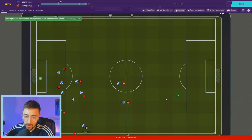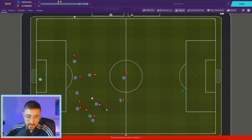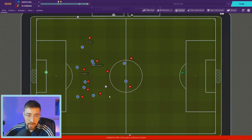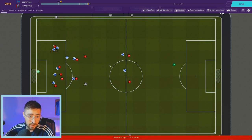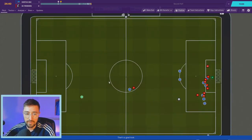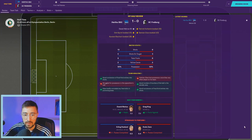Dirk Sprint picks up a booking — we know what can happen. Look at the pressing intensity though: as soon as they have possession a player goes and faces them, puts pressure on. Sprint faces his man on a yellow card — careful. Clara beats him and gets into the box but the chance comes to nothing. Another long throw, headed over by Aurelio. Half-time: we've had more shots, created more chances, been the better team. A couple of bookings apiece, but it's only 1-0.